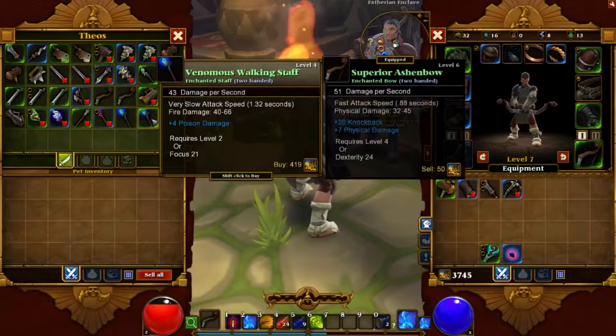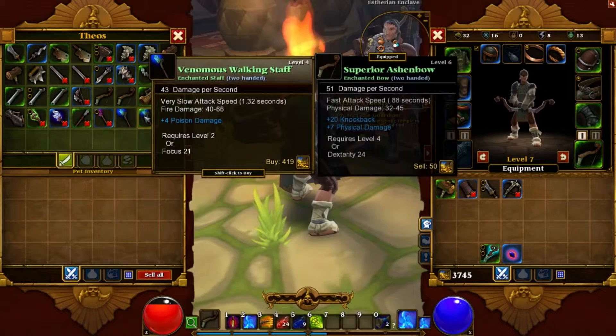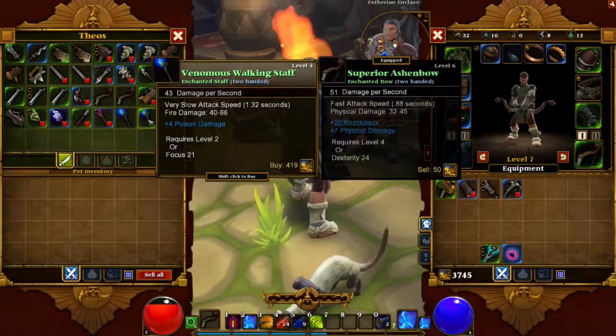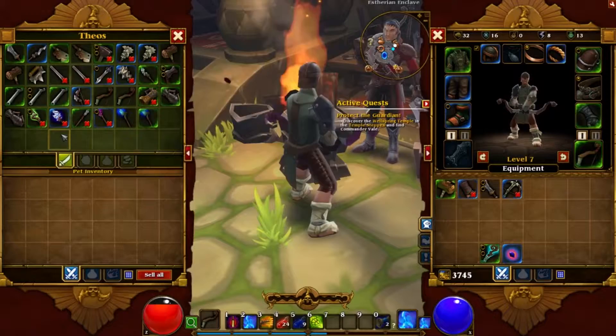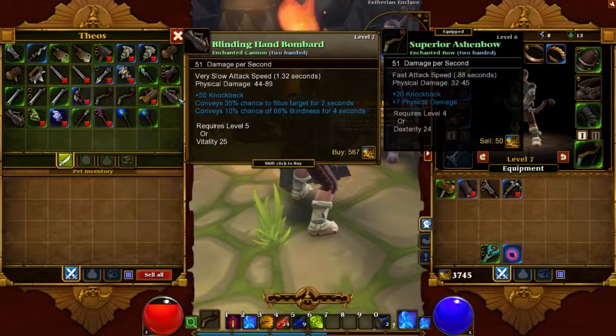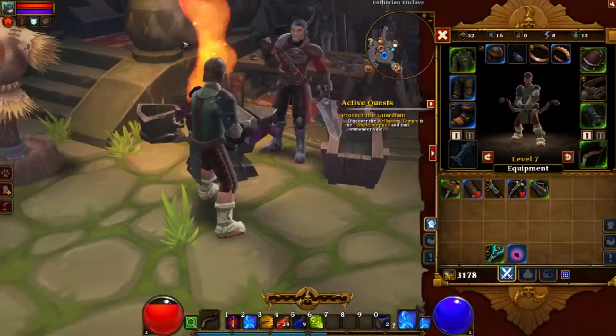Weapons for sale — anything we can actually use? Oh my god. Okay, how much does this do again? 43 to 48, and this does 40 to 66. It's a little bit slower, just a tad bit. This one is probably the one we're gonna use. Maybe — that requires level 12, this one level 10. Whoa, the blinding bombard does more damage, we can use it — does the same amount. Yeah, we're buying that.